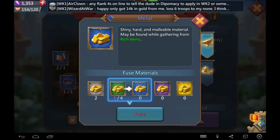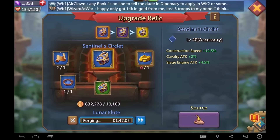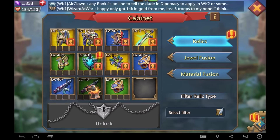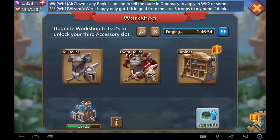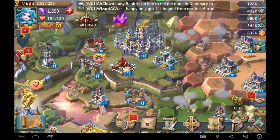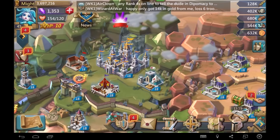My next upgrade is going to be the sentinel circlets because I need more of these metals from the rich veins. On the Taiwan server, I have two legendary status sentinel circlets and two legendary status lunar flutes, and they're really nice to have.